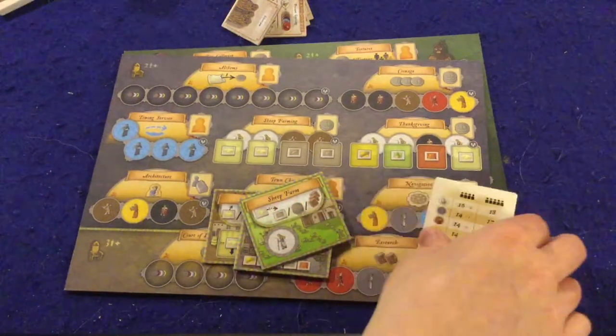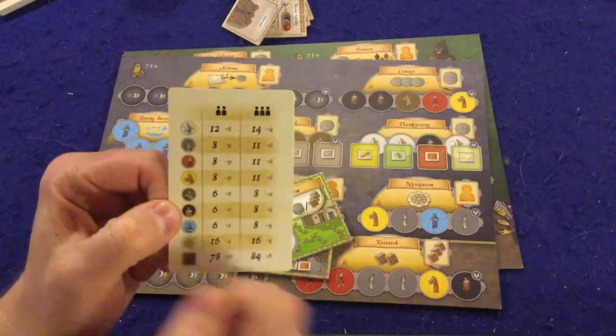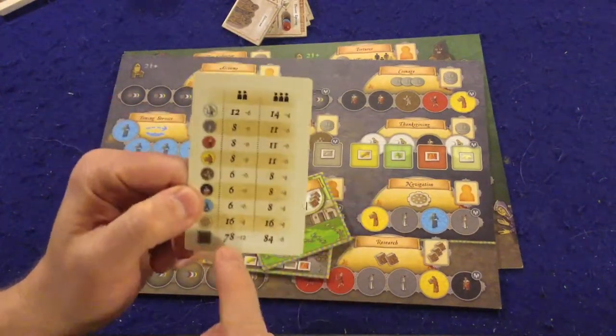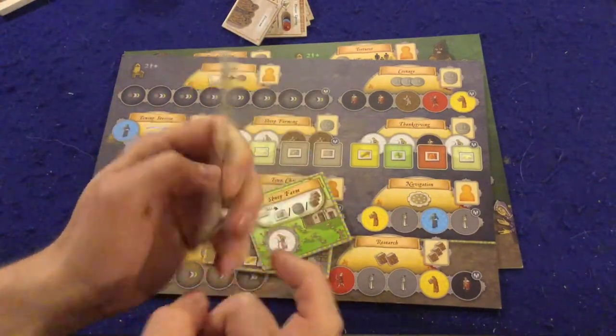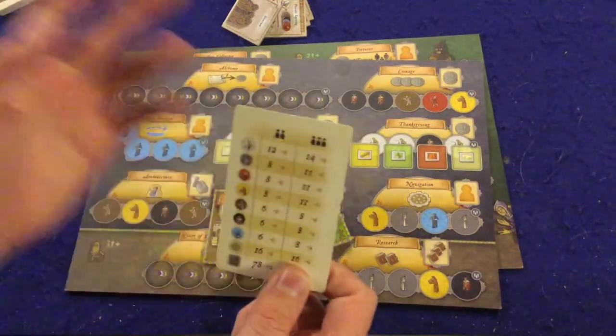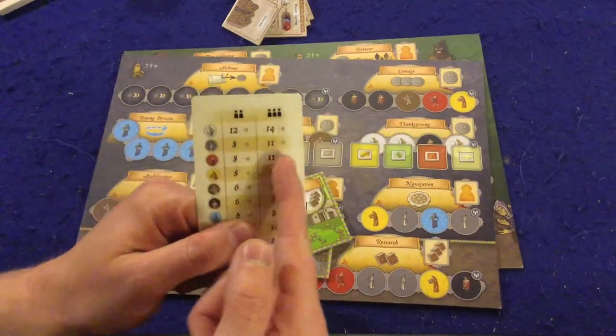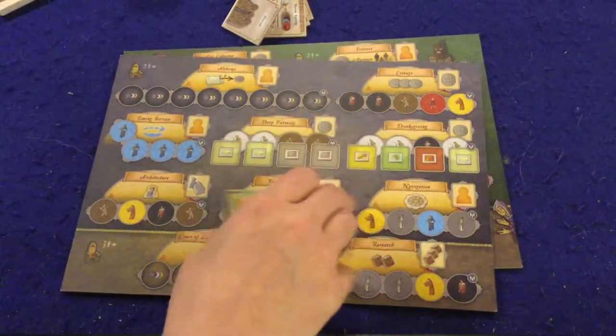Next is this card — it's not mentioned in the rulebook but it's fantastic. It tells you exactly what you need to have on the board when playing with two, three, four, or five players. Anytime I don't have to go back to the rulebook before I start playing is a big thumbs up for me, so huge thumbs up on this card.